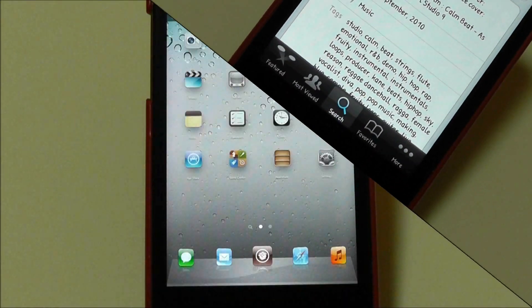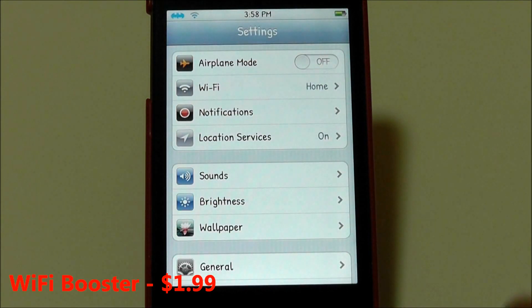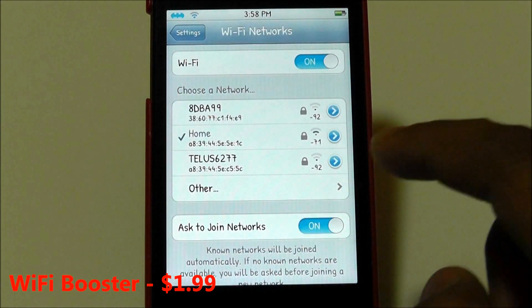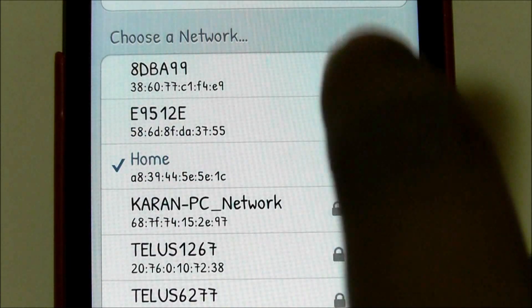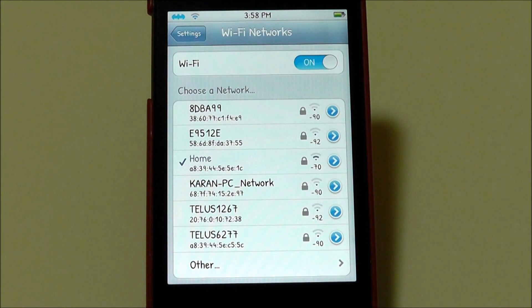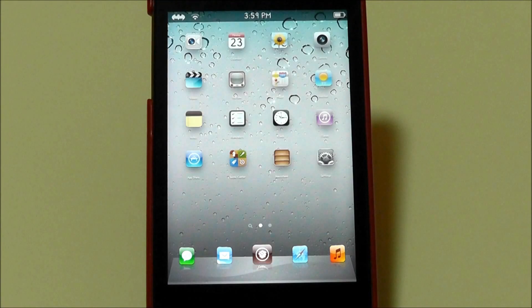The next Cydia tweak is called Wi-Fi Booster. Wi-Fi Booster is $1.99 in the Cydia store. What it does is boost your Wi-Fi, or pretty much makes your device think it has a boosted Wi-Fi signal. As you can see, if I go into my Wi-Fi settings it catches many more Wi-Fi locations than before, and it also shows a number indicating signal strength. I've gotten many more Wi-Fi locations than before.